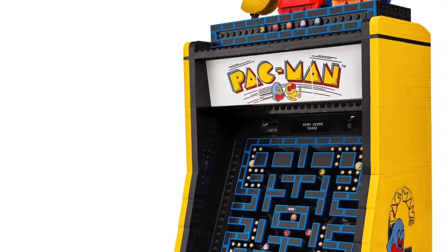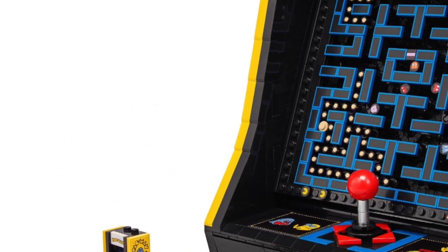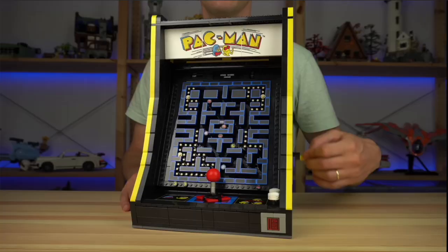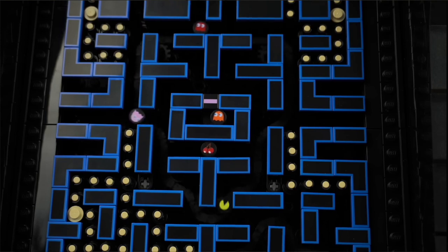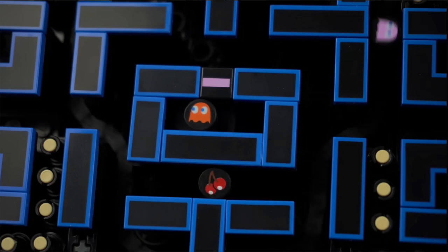This is set 10323 Pac-Man Arcade. Pac-Man Arcade is one of the latest of the LEGO Group's video game based sets that are more aimed specifically at adults. This is an 18-plus LEGO set and it includes 2,651 LEGO pieces. I think the most interesting feature of this entire set is the ability for the Pac-Man and the ghosts to move about in the center. They move on a certain track so each little piece is attached to a conveyor belt that you turn a crank on the side, or you could attach some LEGO power functions and motorize the whole thing so that they can move on a constant loop.